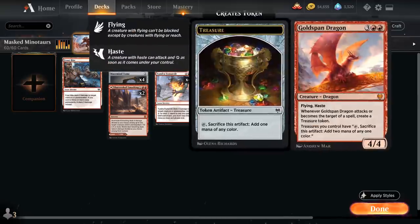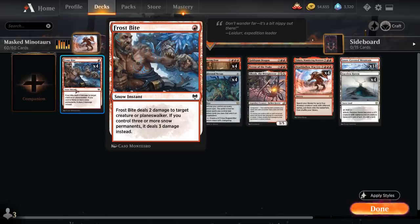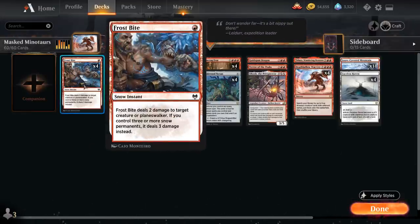This is the combo that will usually win the game on the spot. Now let's look at the rest of the deck. We mentioned Frostbite — a 1-mana snow instant dealing 2 damage to a creature or planeswalker, but if we control 3 or more snow permanents it deals 3 damage instead. The only snow permanents in this deck are lands, so if we have 3 snow lands in play we can deal 3 damage for just 1 mana.